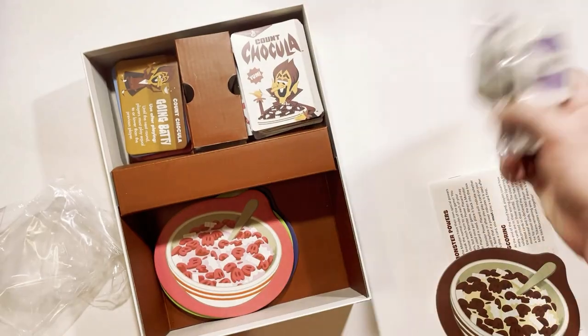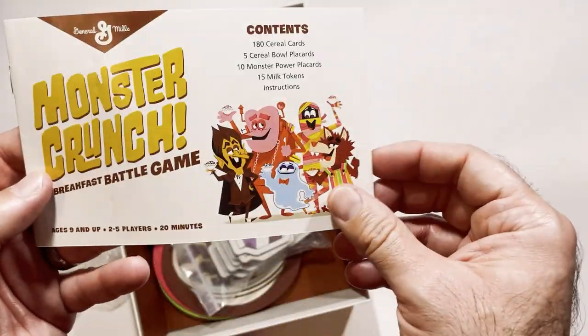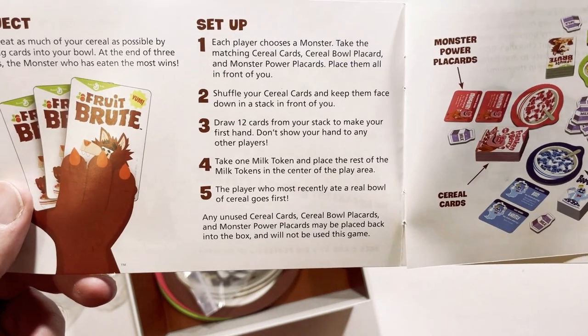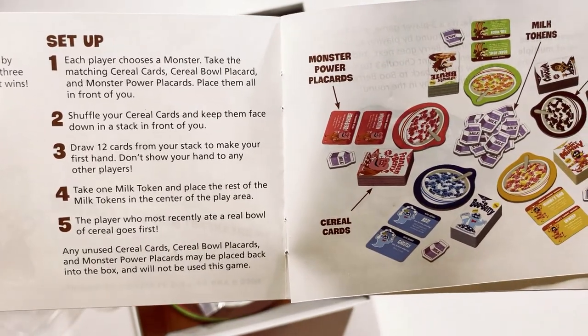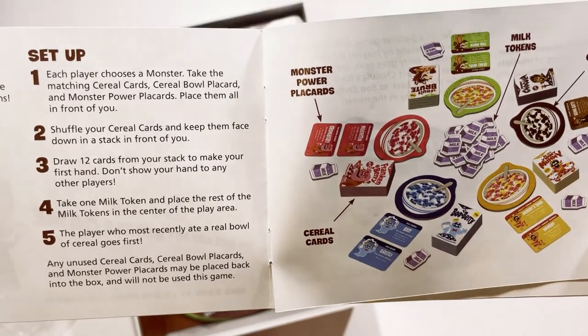Pretty nice components. I'll show you the instructions here. Object of the game: try to eat as much cereal as possible by playing cards into your bowl. At the end of three hands, the monster that has eaten the most wins. Players choose their monster, matching cards, and power cards. Put the cereal bowl in front of you, shuffle your cereal cards, keep them face down in a stack.